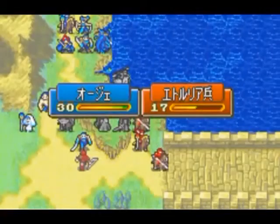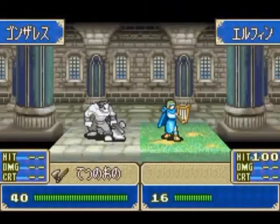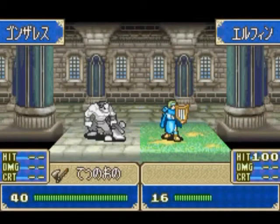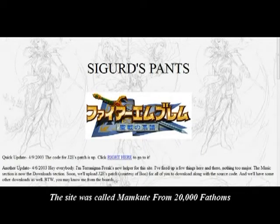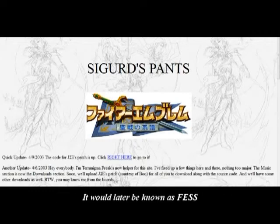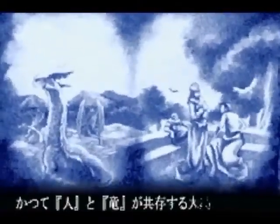While Sword of Seals wasn't as groundbreaking as the previous entries, it did set the foundation for all future Game Boy Advance Fire Emblems. As for Western fans riding on a glimmer of hope, someone set up a website to help newcomers prepare for the arrival of Sword of Seals, and it became one of the largest early English-speaking Fire Emblem communities. They all gathered together awaiting the English release, but it was not to be. They eventually lost hope of ever seeing Sword of Seals released and turned their attention to the next announced Fire Emblem game: Fire Emblem: Rekka no Ken.